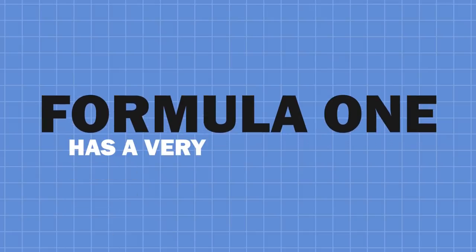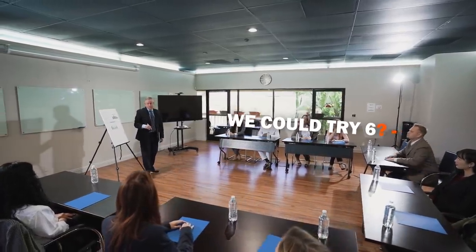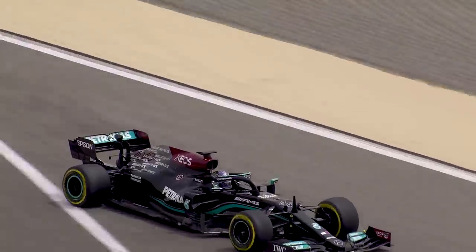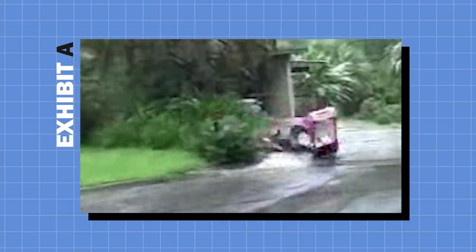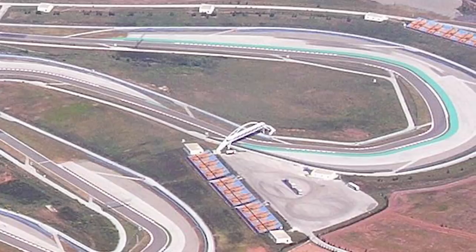Formula 1 has a very difficult job in judging where DRS zones should be and also how many to have. Of course, you can never have a DRS zone with any kind of significant corner in the mix because the loss of rear downforce is so extreme that the cars would simply fly off the track. I do remember Red Bull back in the day when DRS was first introduced being the only team to take Turn 8 at Turkey with DRS open.